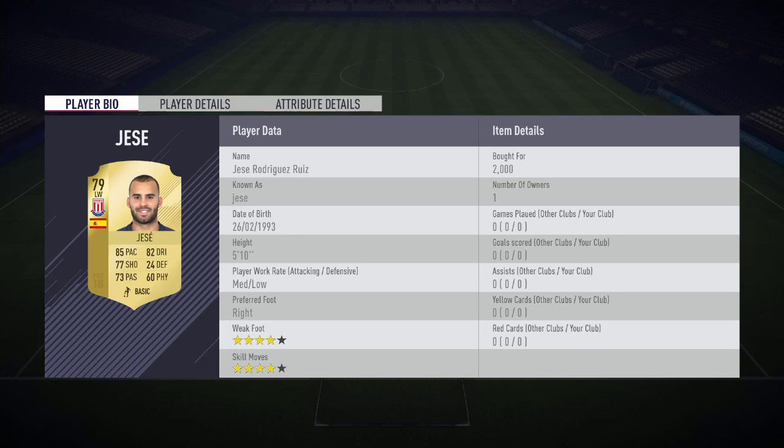Moving over to the next position, we have Kolasinac from Arsenal. This guy is probably the best free transfer of the season. He's got decent pace, decent defending and crazy physical. He's six foot tall, which is really important in this FIFA, and he has decent work rates. He's left footed, got a three star weak foot and two star skill moves. So in FIFA 18 he's probably going to be one of the best left backs not even in the Premier League, just in the whole game.